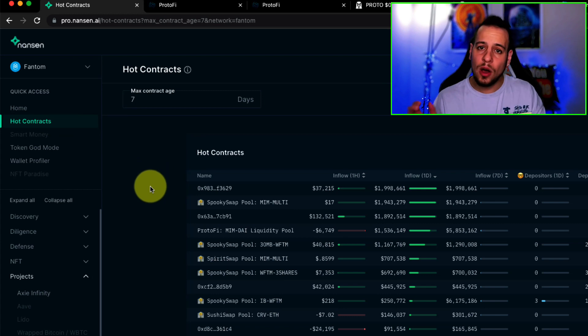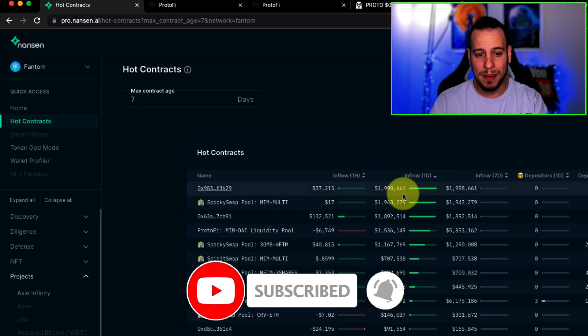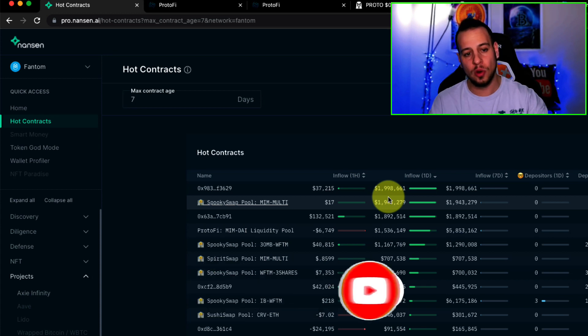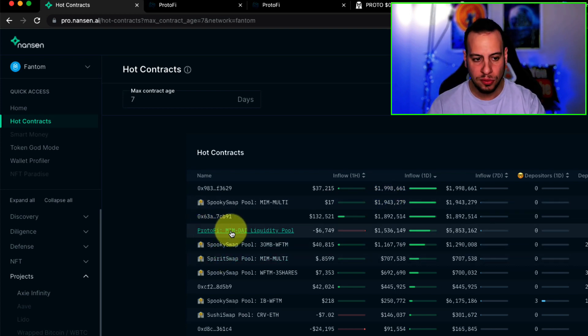I click on 'hot contracts.' Hot contracts are basically smart contracts that received a lot of deposits in the recent hour, day, or week. Nansen collects a lot of on-chain data for multiple chains — EVM-compatible chains, Ethereum, Phantom — and they label wallets and contracts and show interesting analytics. Using the hot contracts view, I sort all contracts by one-day inflow, which searches all smart contracts on Phantom for the ones that received the most deposits.